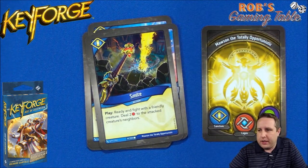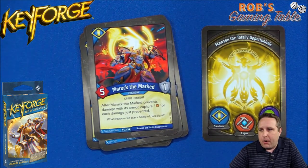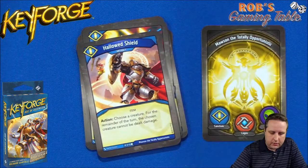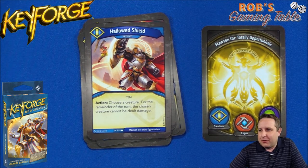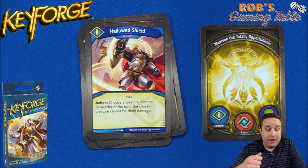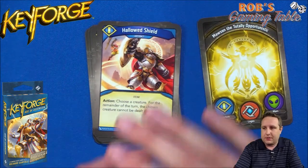Smite does some house cheating — play, ready and fight your friendly creature with a friendly creature, it doesn't have to be Sanctum, and deal two damage to the attacked creature's neighbors. Good way to level out the board. Merrick the Marked has five power, one armor, spirit and knight — after he prevents damage with his armor, you capture one for each damage prevented. Then Hollow Shield: action, choose a creature for the remainder of the turn — that creature cannot be dealt damage, but only usable on a Sanctum turn. With house cheating though, you can apply that to a Mars creature, drop Gray Rider beside it, and use him to fight without getting hit.